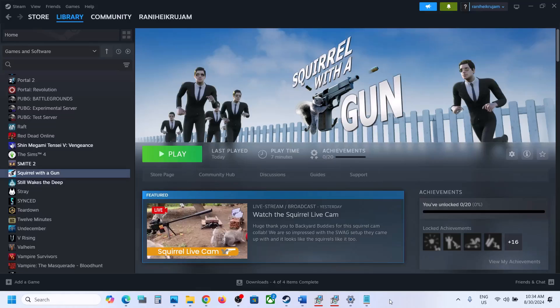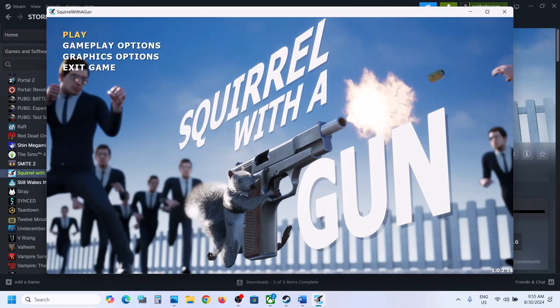Hello guys, welcome to my channel. Today in this video I'm going to show you how to fix low FPS and stuttering issues with the game on a Windows computer. So once you launch the game, go to in-game settings.